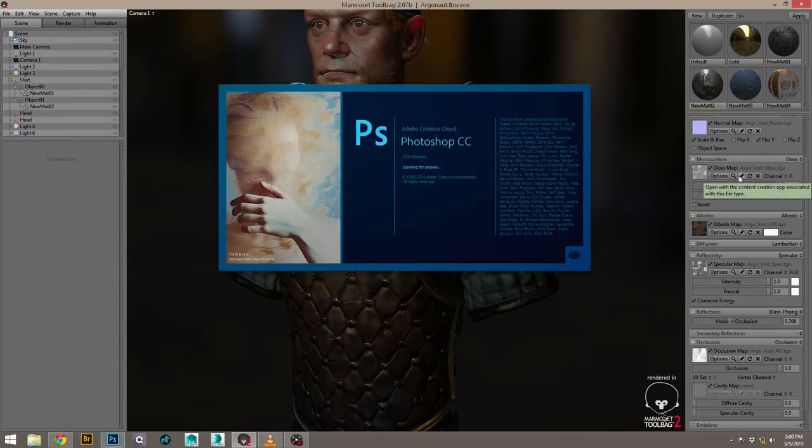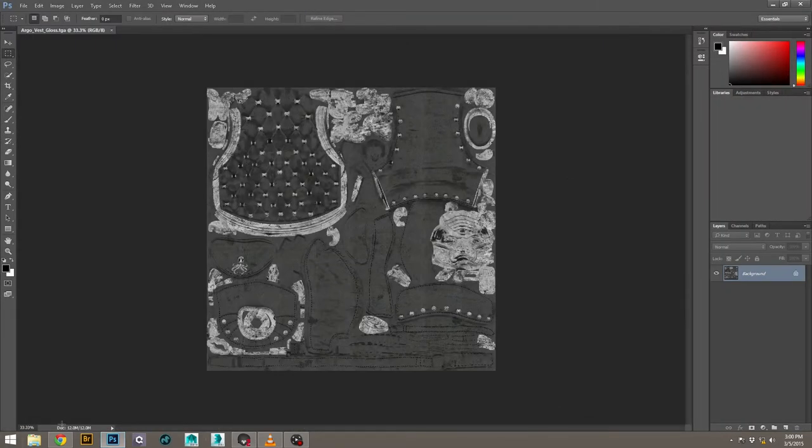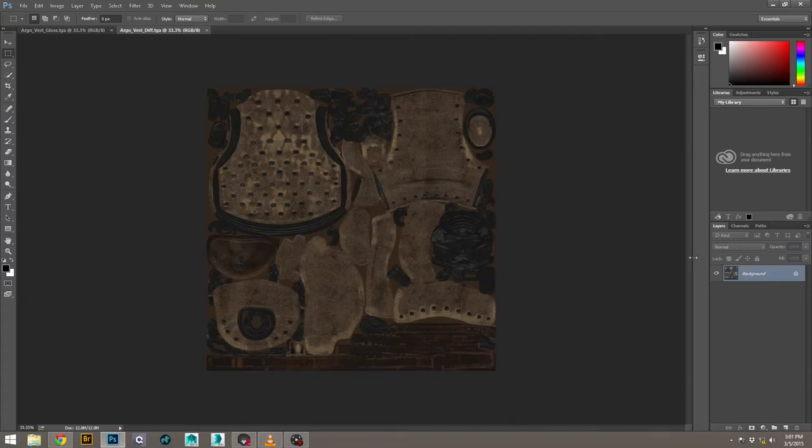This is the setup. This would be the gloss from DDo — there's a little bit of tweaking that I did. And this would be the albedo.